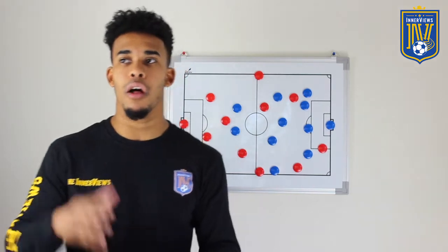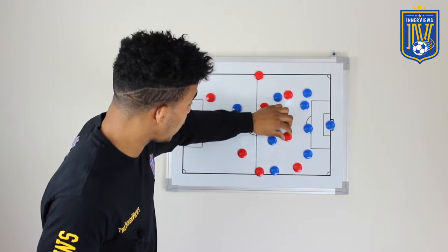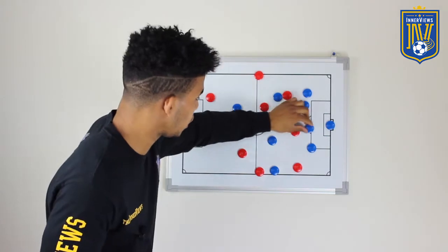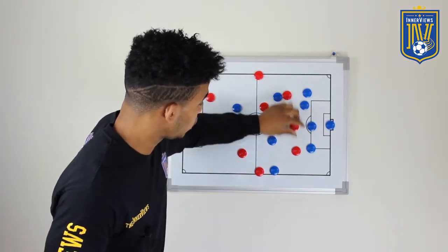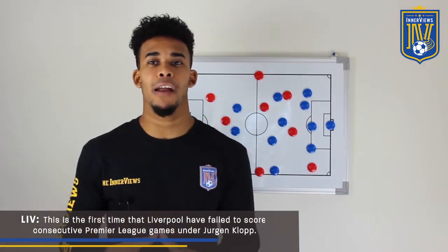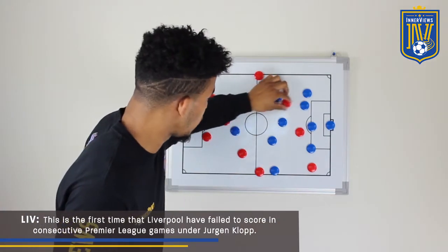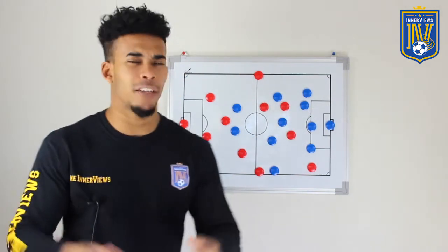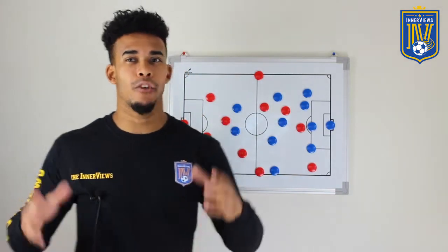Firmino had an impact early — running off Rudiger, with Salah pulling wide to get a long ball that forced Courtois into a save. He dropped deep, and Chelsea's response was to maintain their line and not get sucked in. Liverpool's pattern: if Firmino drops deep, Salah pulls forward; if Salah drops, Firmino pulls in. Chelsea got it right at times because when both Firmino and Mane dropped deep together, there were no runners in behind, so they were fine to sit back.